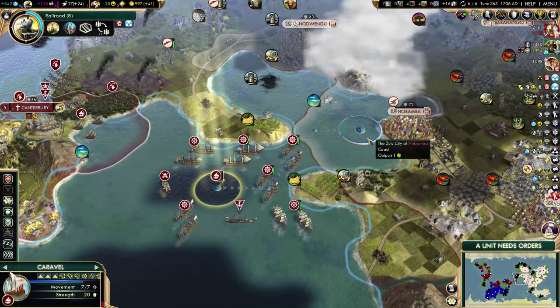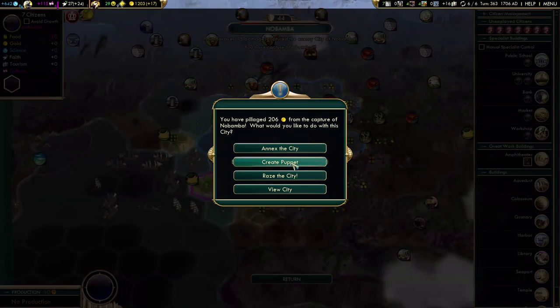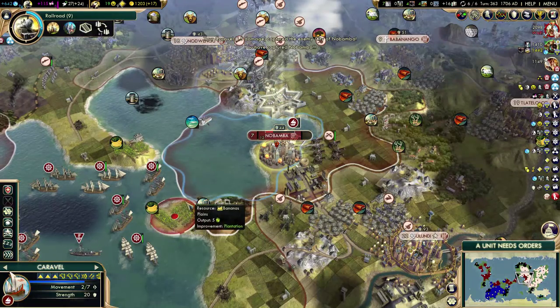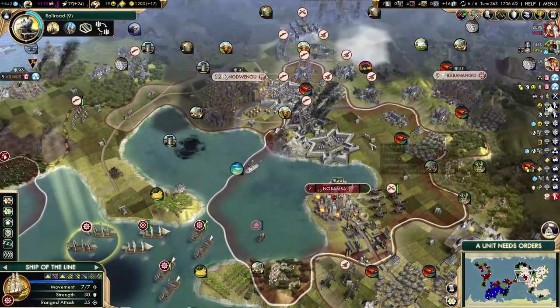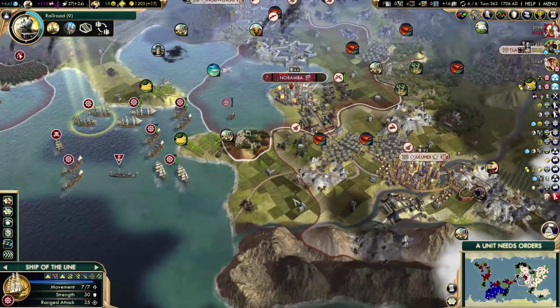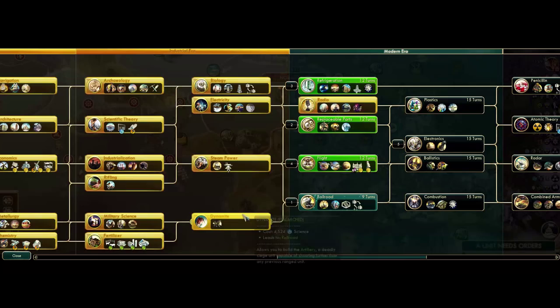That should be enough. I'll use my logistics caravelle so I can move out of the city — puppet and get out. I can get rid of that artillery. I actually captured a citadel — two citadels even, that's nice. This is a lot of units, but now I'm very close to Lundi. All I need is electronics, because that will give me battleships.